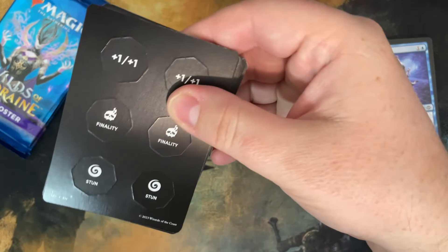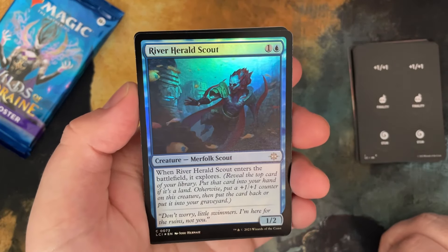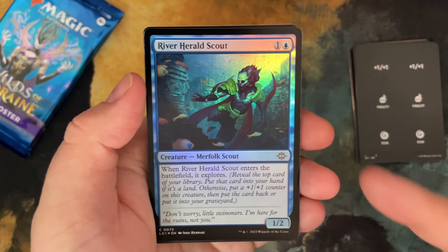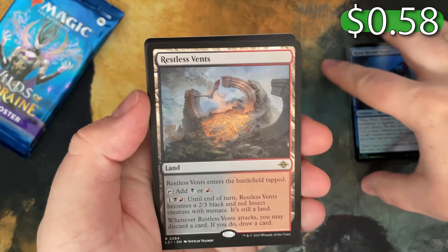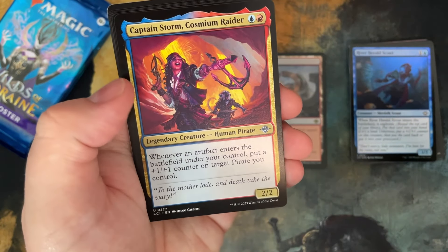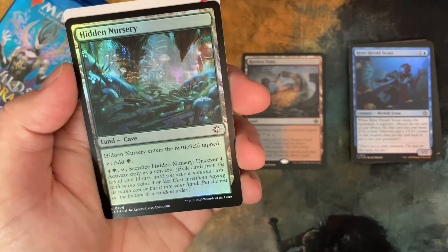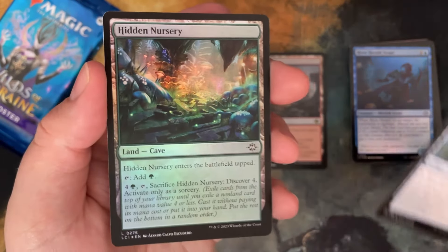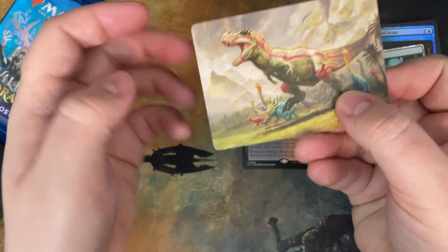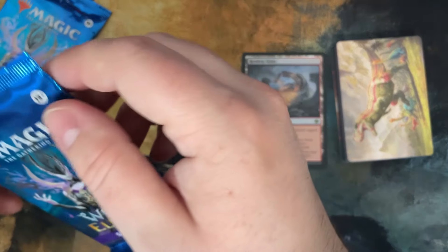On to pack number two. Anytime they say Mana Crypt's coming, that makes me excited. River Herald Scout — that might be decent if you're playing Merfolk or Explorer, and it's foil. Restless Lands — okay, got a little Man Land, that's nice. Captain Storm, Cosmium Raider. Cool. And a Hidden Nursery foil in the back — that's how it's supposed to happen? I haven't opened enough cards lately. I've been playing quite a bit of Magic, just haven't really opened a whole lot.